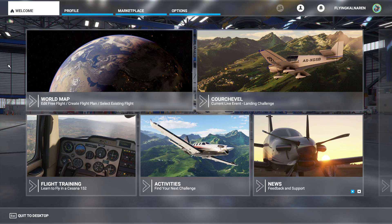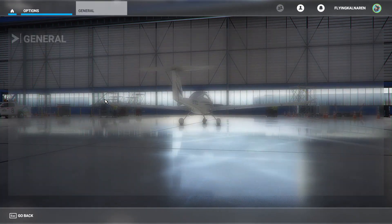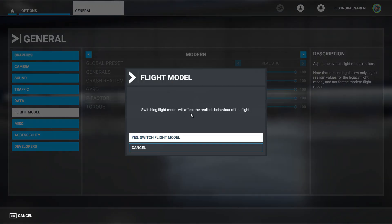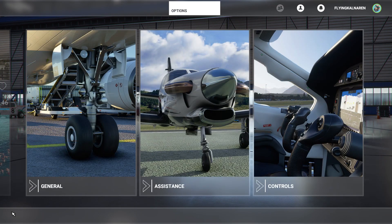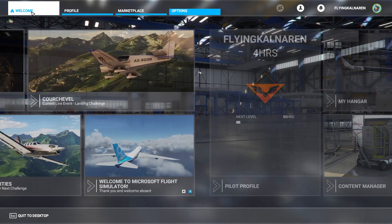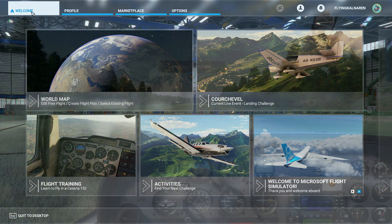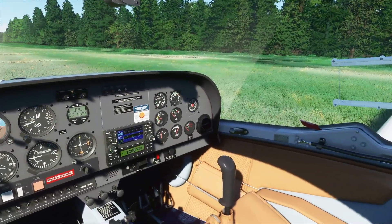Just by way of experiment, I thought I'd kick the flight model back to one of the older versions. Keeping in mind, I haven't played a Microsoft flight simulator since Flight Sim 95 was the last one I played, so I have no idea how the legacy flight model is supposed to act. But I thought this would be an interesting little experiment.